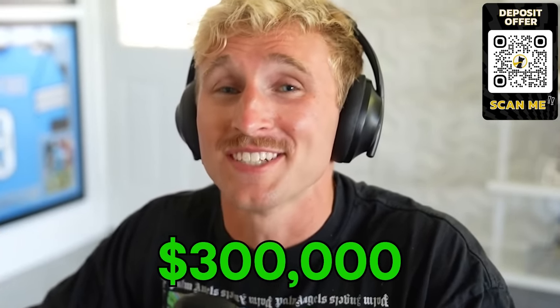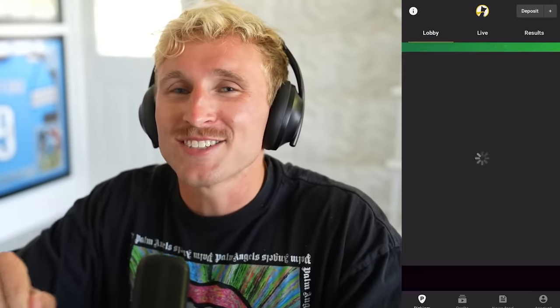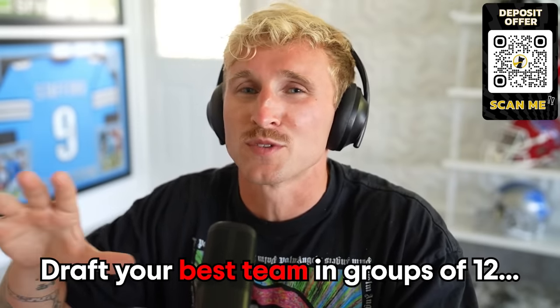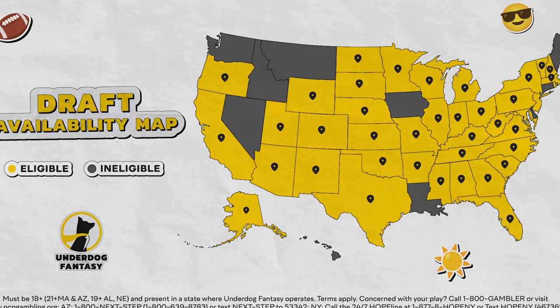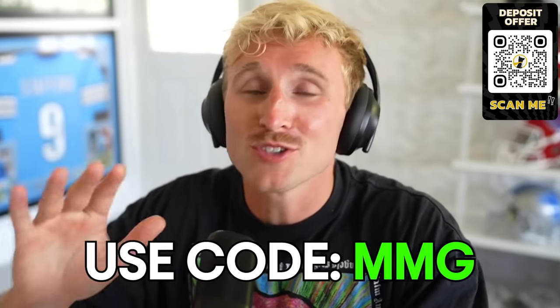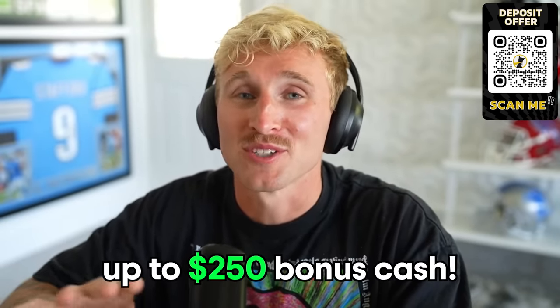I am doing a $300,000 fantasy football best ball draft with my sponsor Underdog. You can enter in the Underdog app for $5 per entry. We're giving away $300,000 in prizes — first place gets $30,000 and the rest is shared over $270,000. This is a best ball league: you draft your best team in groups of 12 and Underdog does everything else for you. It automatically starts your players who scored the most each week. Best ball is available in over 40-plus states including New Jersey, Pennsylvania, and Michigan. When signing up, use the promo code MMG to get up to $250 in bonus cash. Link is in the top of the description.